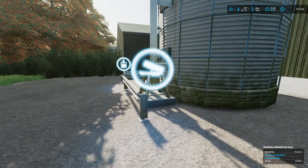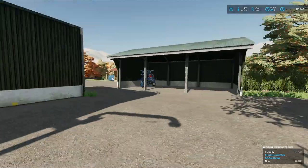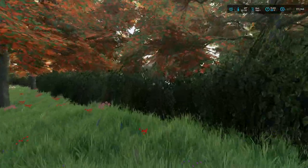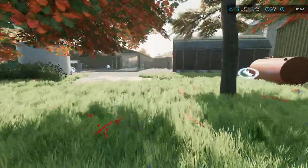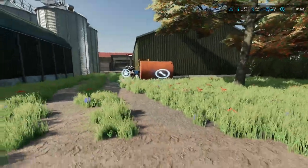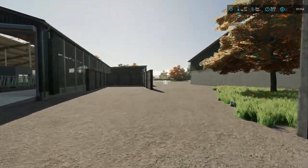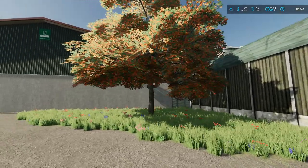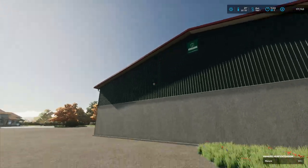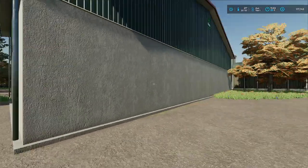I have set up the old trusty Hessian fermenter — we're gonna be using this for creating silage. I just got off the silage bunker and I just don't feel like it right now. So what we're gonna do today: we're gonna take down this tree, sell a couple of things, and put up a production here.